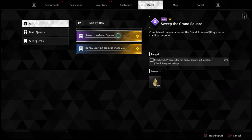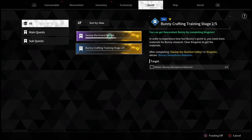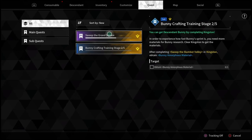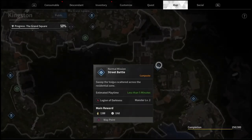If you go into your quest, you're going to see this Bunny crafting quest that does have quite a few different steps to it — three steps to get started and then about five different sections. This is a side quest that you can only really complete in one section of the game.